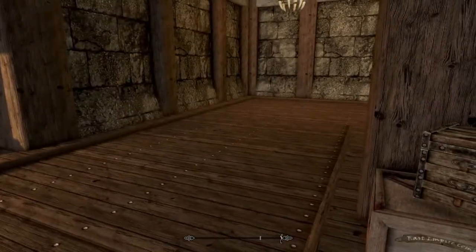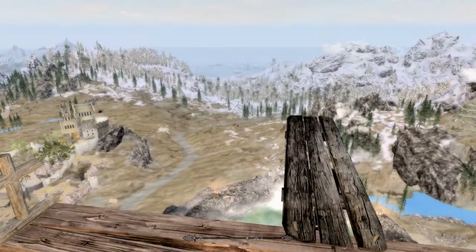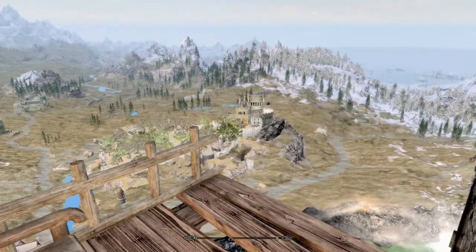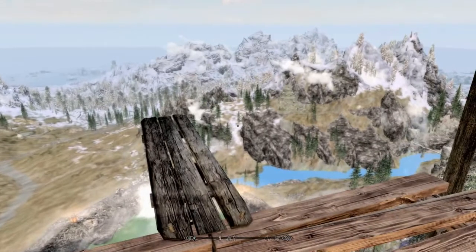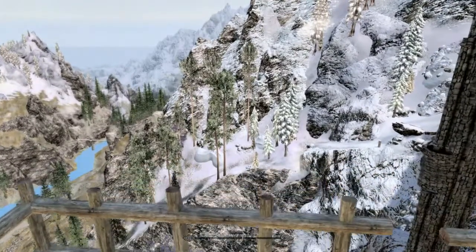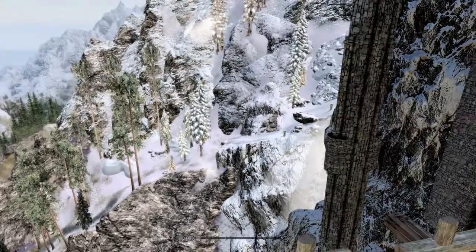If you're looking for a starter home, this is going to be absolutely incredible. Now let's head out to the back porch. So here we are on the back porch. There's Whiterun — look how high up we are! There's the Whitewatch Tower. Look up here — can you believe this? You can see for miles. There are Valtheim Towers — holy smokes, you can see so much from up here.